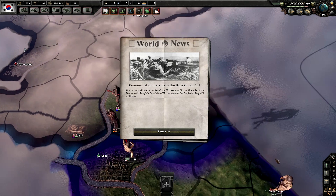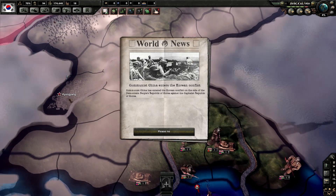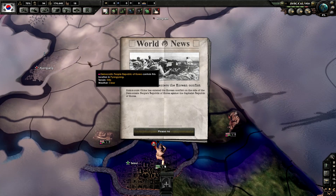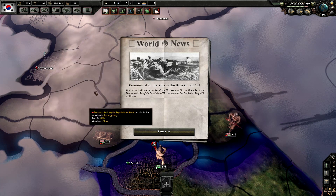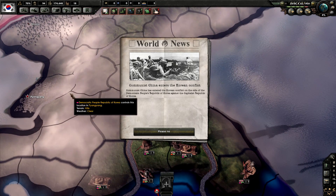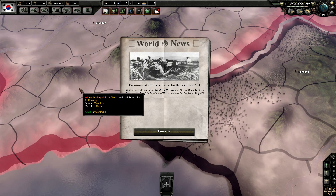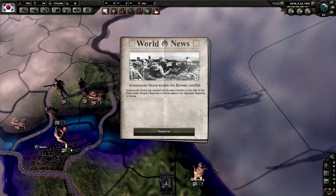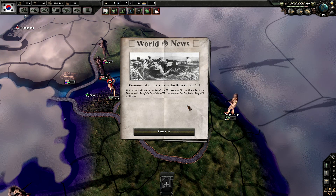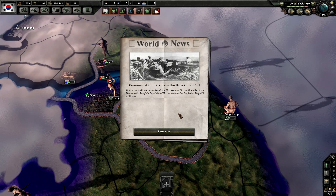China also gets a choice and they always accept. There are two ways for the Chinese to join the war: either you advance as the South Koreans to the point where North Korea loses Pyongyang and the surrounding area, at which point the Chinese will immediately intervene - or else, as historical, at the end of October 1950, they will otherwise intervene on their own.